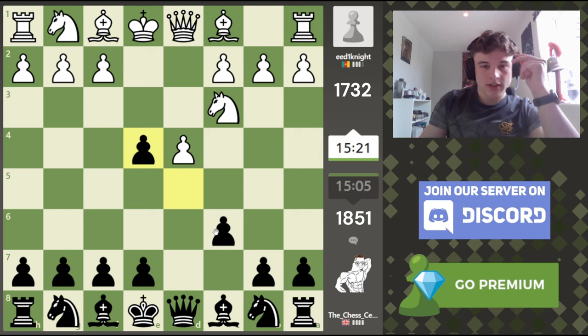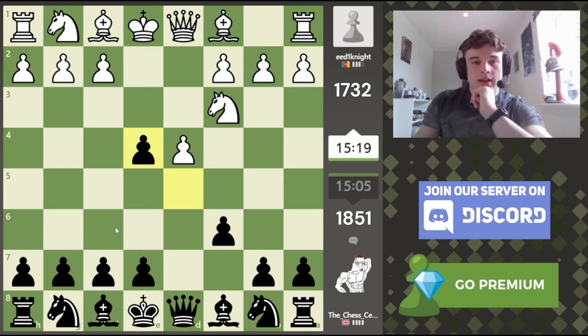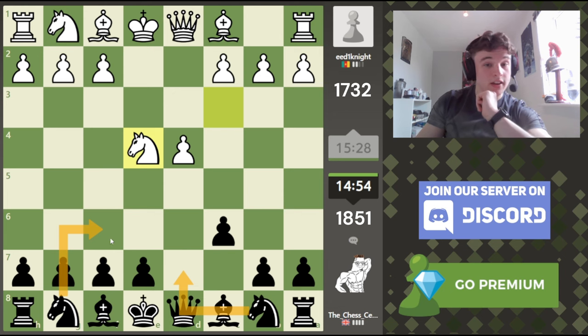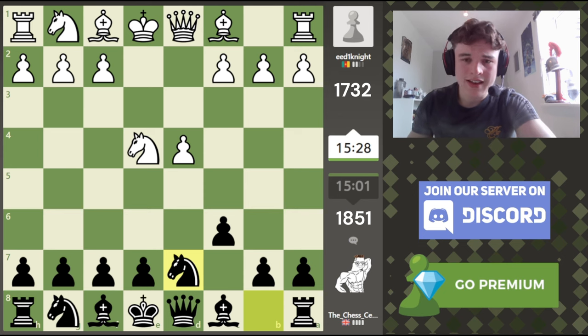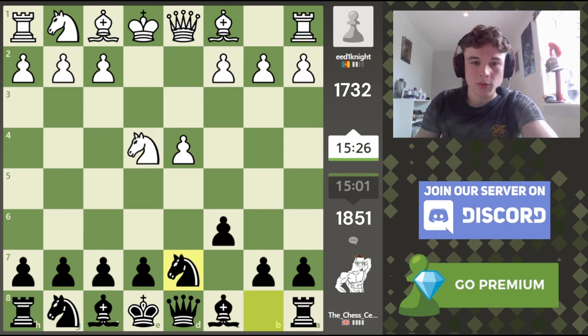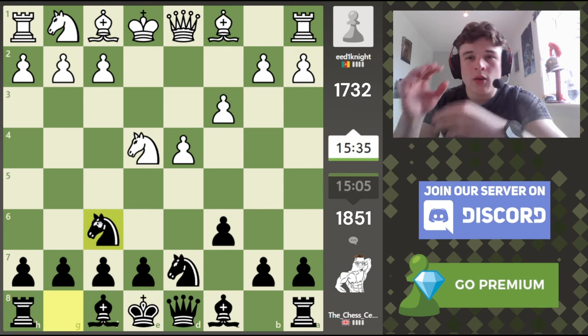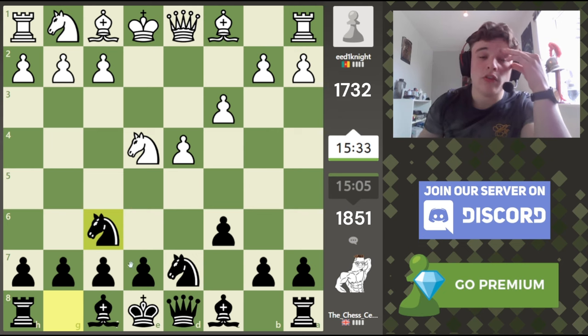After knight takes back, we could go knight f6 and after takes, take with the e-pawn. I've been enjoying the Karpov variation, which is knight d7 and then knight f6, so that you can take back with the knight. I think I'm going to do that - I love the Caro-Kann, it's one of my favourite openings.